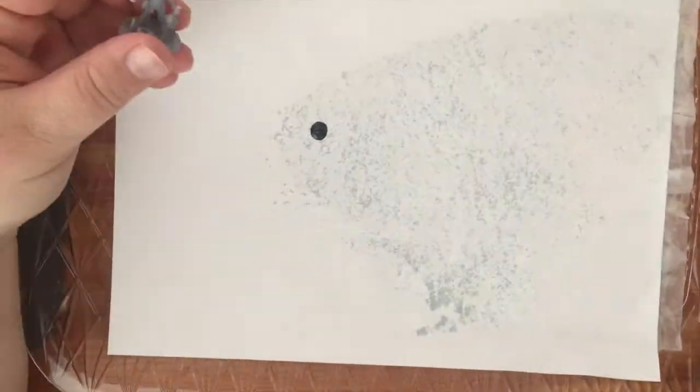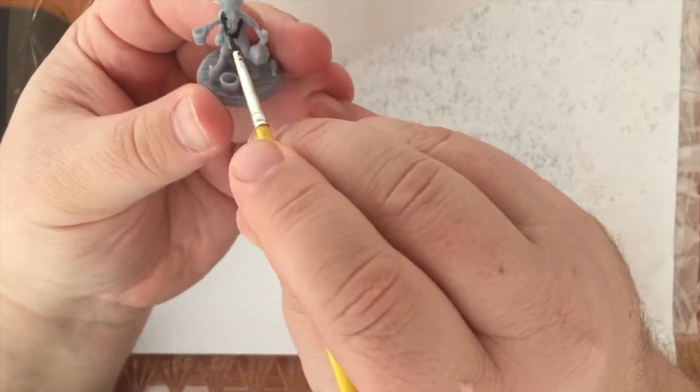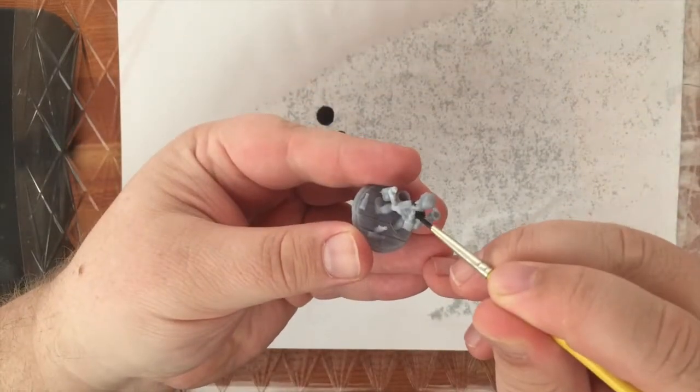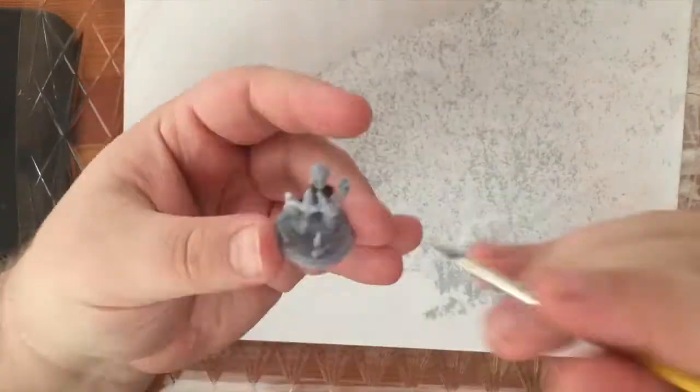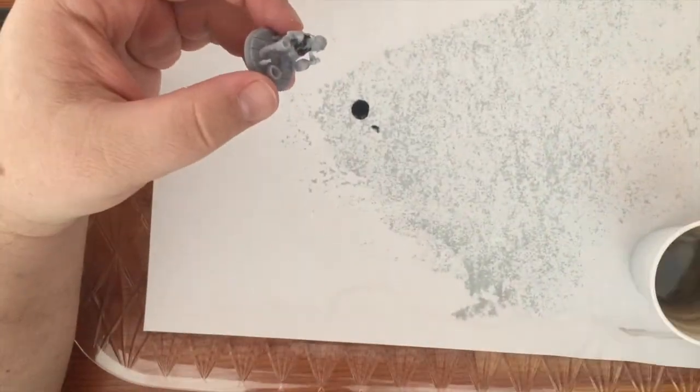First up, we're gonna give him the black vest. I do that black piece first because if I have to paint out the black afterwards, it's the easiest one that I know will cover up the spots that I messed up on.